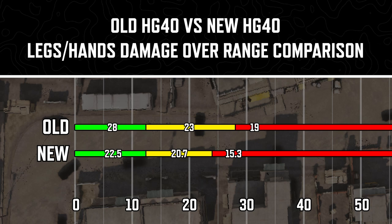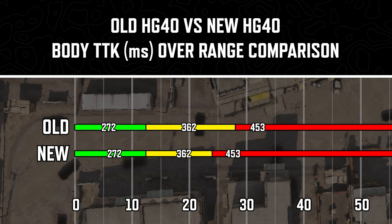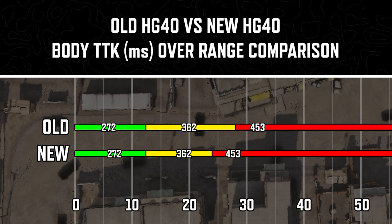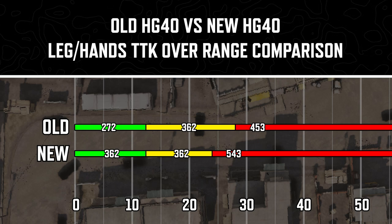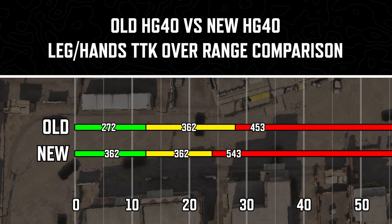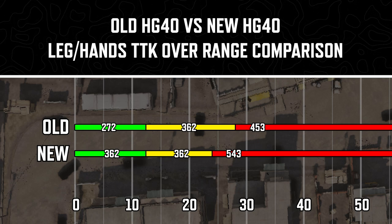If you're able to hit all body shots, your time to kill will still be about the same at basically all range tiers. The only real difference is that the second range tier is reduced. But hitting body shots all the time is really tough, so most of the time your TTK — if you even hit one leg shot — is going to be increased for the first and third range tiers. At that close range tier you'd typically get a time to kill of 272 milliseconds, but now it's going to be 362 milliseconds, which is really poor.